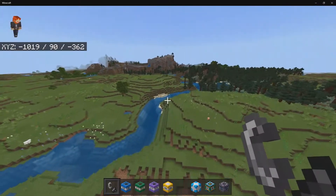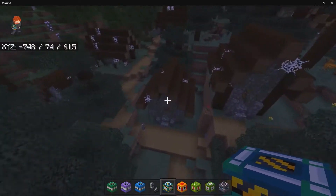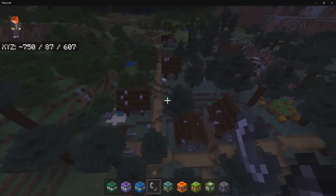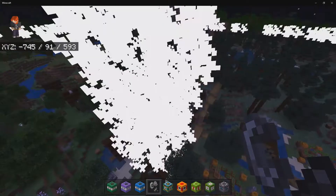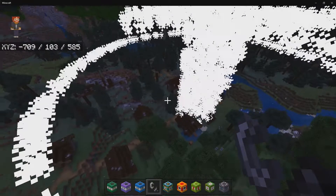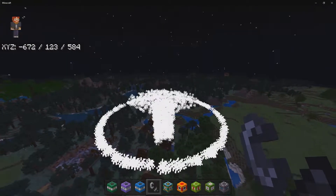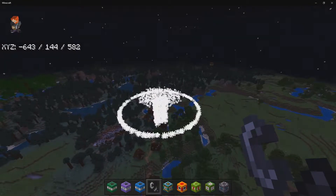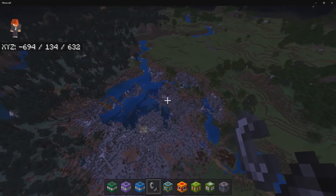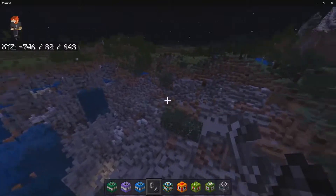Now let's move on to the special TNTs. Hydrogen Bomb — this one does take a little bit of time to activate, so let's fly upwards and see this bad boy explode. A few seconds later, it has exploded. It's blasting us back and causing tremendous lag. What does this do to the village? It just loaded in — look at that explosion! The whole village is almost gone.